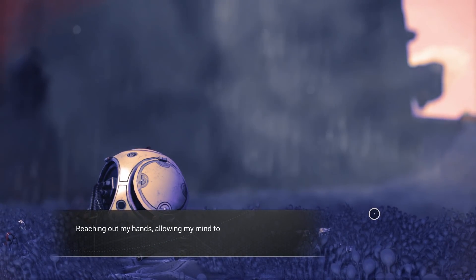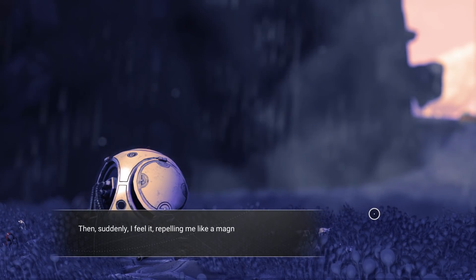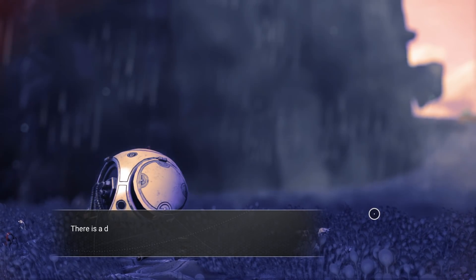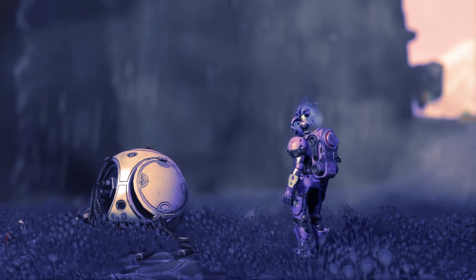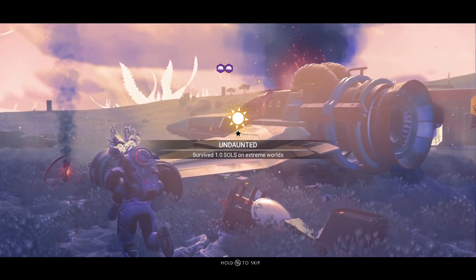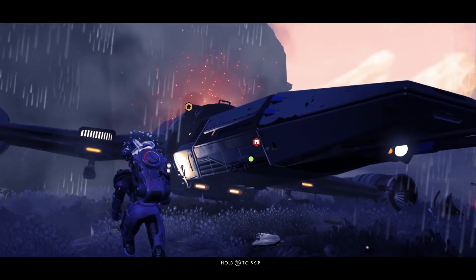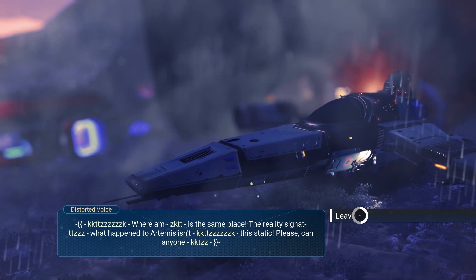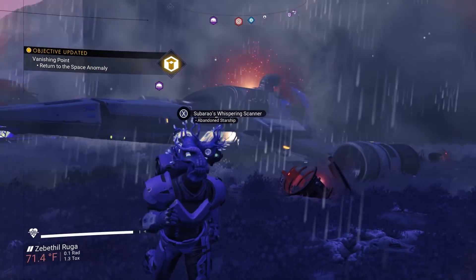Offer the materials. Reaching out my hand, allowing my mind to float through the static, I search for the origin of the strange energy. Then suddenly I feel it repelling me like a magnetic force. With effort I offer the materials towards the site. There is a deafening crack and the offering blinks out of existence — then silence. This site is peaceful once more. Done. Please tell me I can pick up this amazing fighter. Oh, look at that... I can't get the fighter. No. I want it though, it looks really cool. Well, another time perhaps.